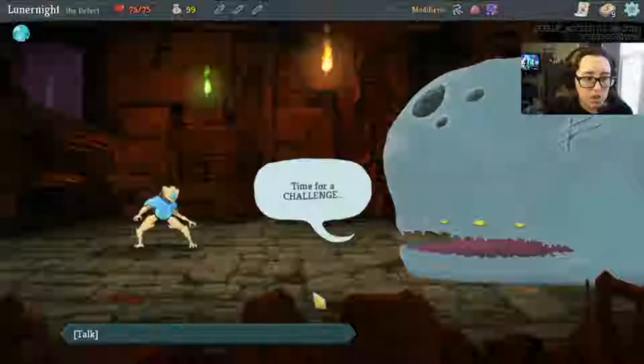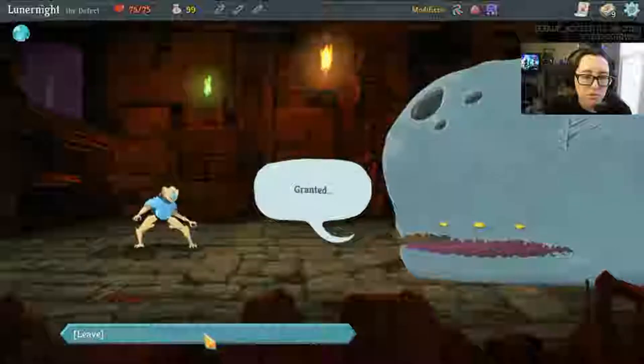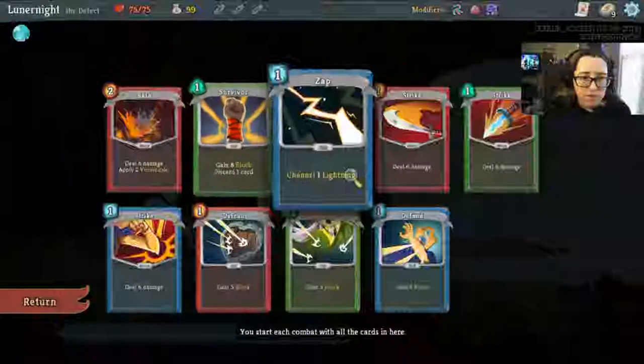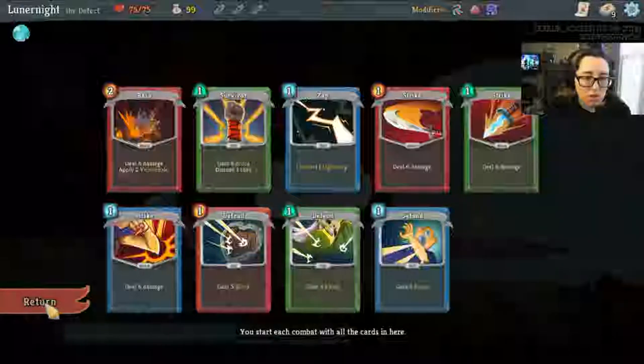Time for a challenge. I really wish they'd let me do the fourth floor on daily climb — maybe I have to beat it once before they let me. Let's see what my deck is: I've got Bash, Survivor, and Zap, and then I've got the normal Attack and Defend. Okay, I can do this.